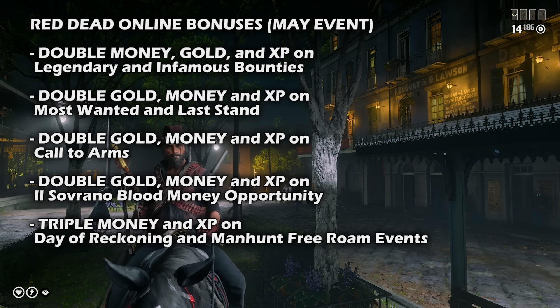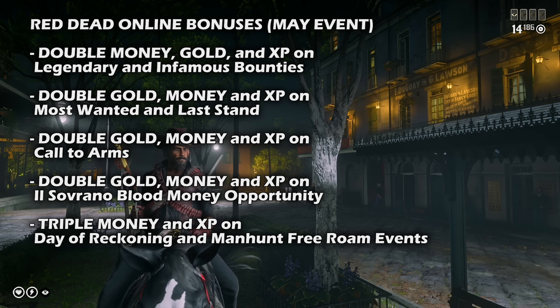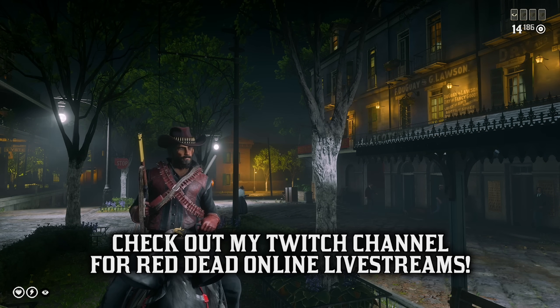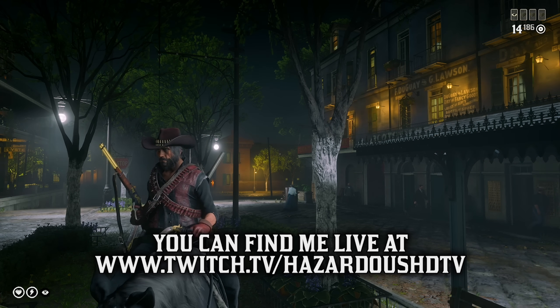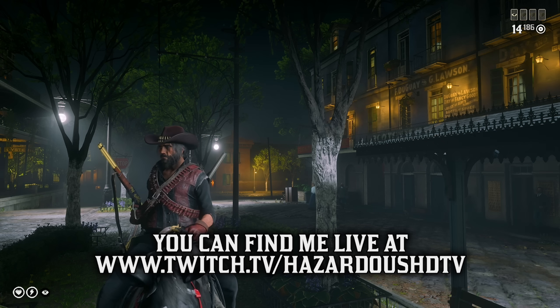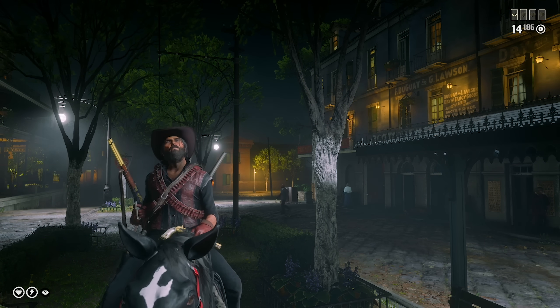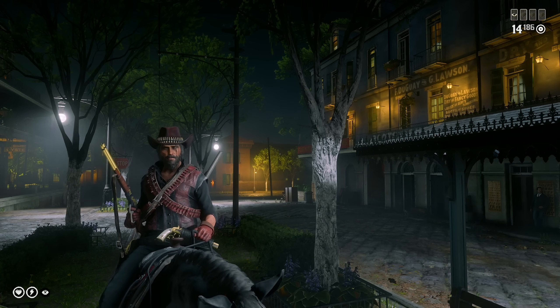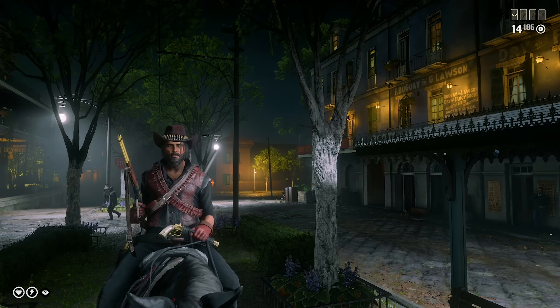We have double money, double gold, and double XP on Call to Arms this month — usually Call to Arms has some sort of bonus and we're getting all three this month. We also have double gold, double money, and double XP on the Il Sovrano diamond blood money opportunity. That leads us into our gold bar discount for this month as well, because this is a bounty hunter focused month — you can take five gold bars off the prestigious bounty hunter license here in game.